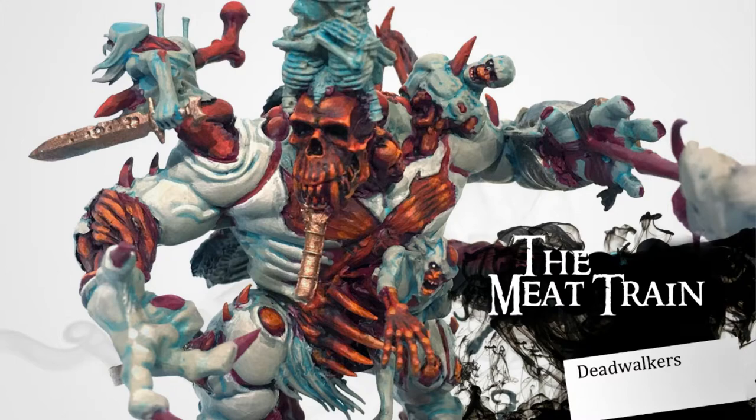One thing to know about my army is everything — generally everything — is some sort of undead version of a unit from another faction in Age of Sigmar, with some exceptions of the skeletons and the zombies, where the availability is mostly human. You'll see how I got around that with the centerpiece here. So I'm starting this with the Meat Train, which is my Dead Walkers faction.